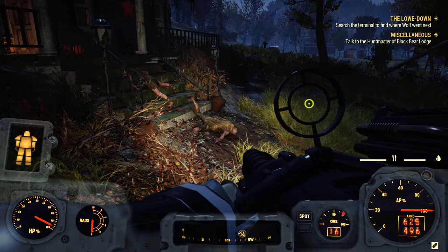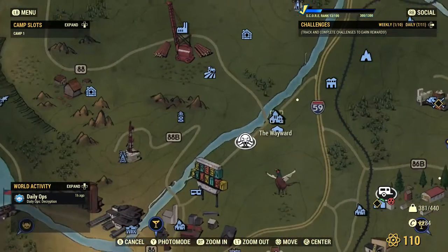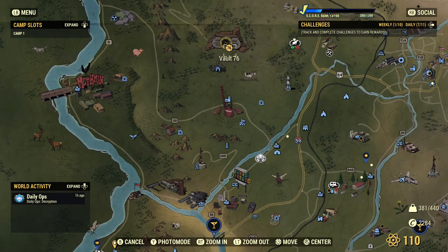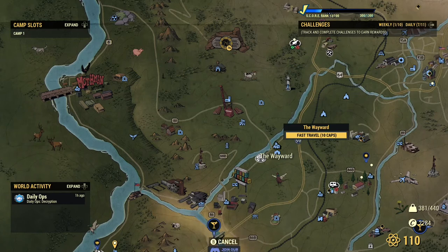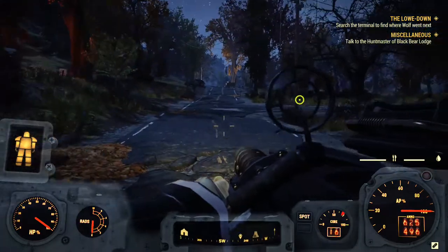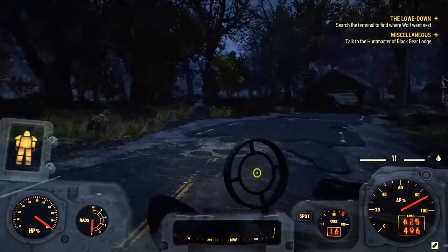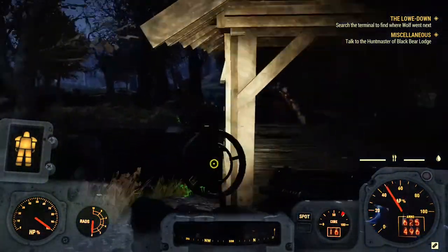Next, let's talk about how to obtain blood leaves. Fast travel to The Wayward — like before, you can first fast travel to Vault 76 for free and then travel to The Wayward from there to use fewer caps. When you arrive, look in the direction I'm going and follow the path until you reach a bridge.